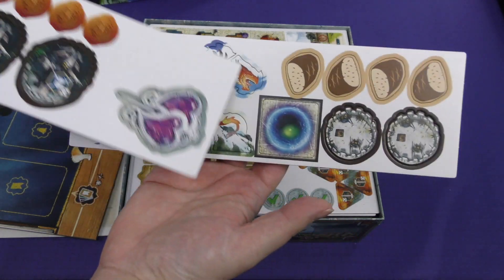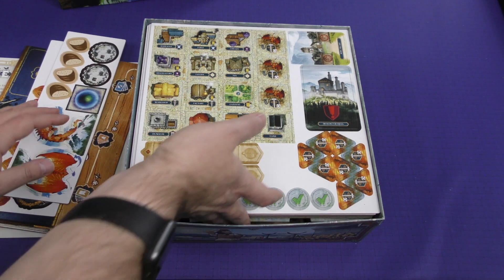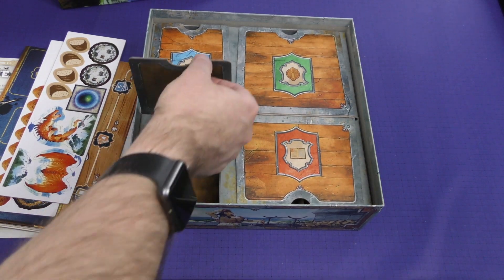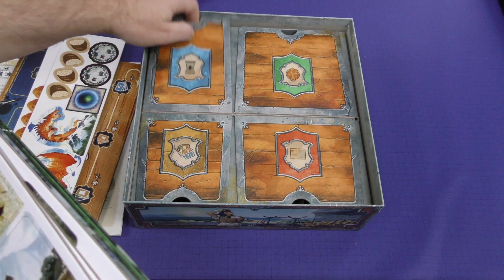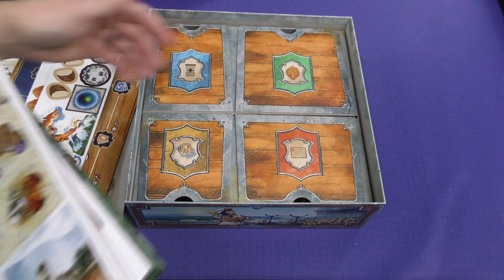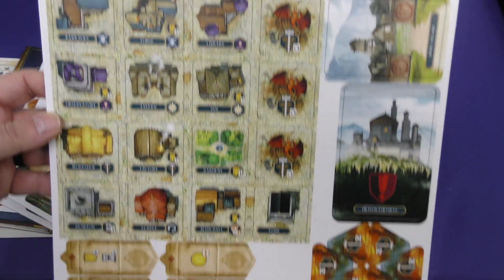Looks like that's a standee — you're going to be kind of putting that together. We've got some bread there. Actually quite a few. A lot of stuff in here. The cardboard tiles.